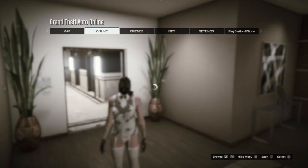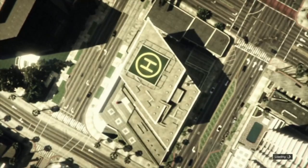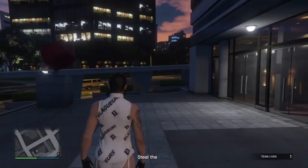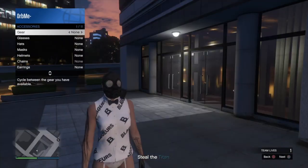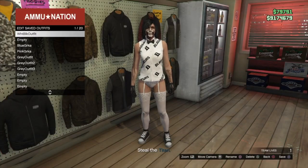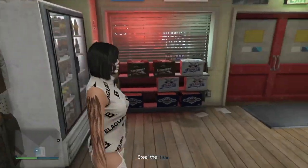From here, go into a Titan of a job. When you load into the job, open up your interaction menu, go into Style > Accessories and go once to the right to put on an earpiece. Make your way to the gun store and save this outfit, then go ahead and quit the job through your phone.